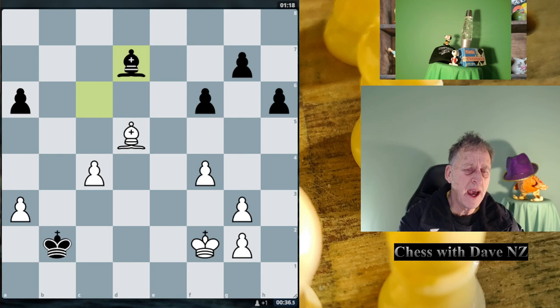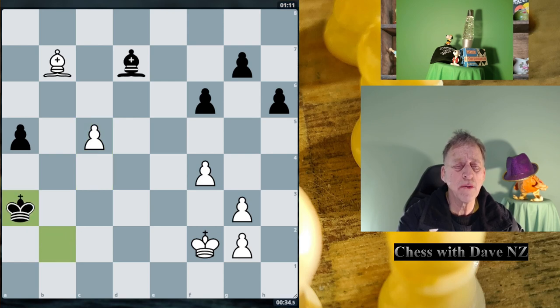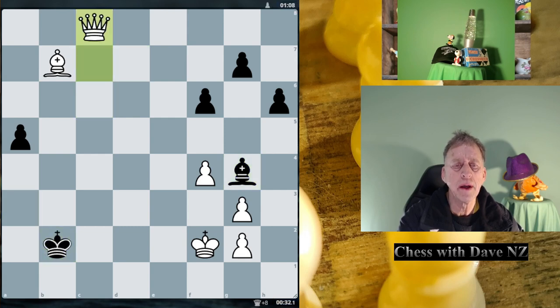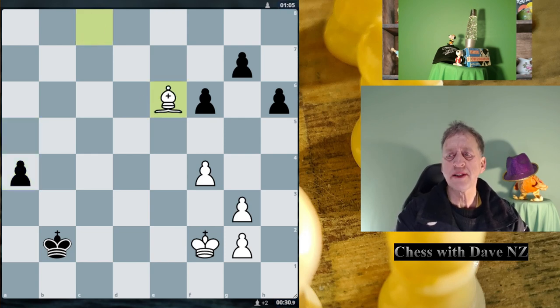Bishop A6 is now threatened. C5 — we've got quite a tangy endgame still. Ka3, C6 — moves away. Did white just gain a tempo there? C7. C8. Bishop C8. A4. And we have Bishop E6, of course.